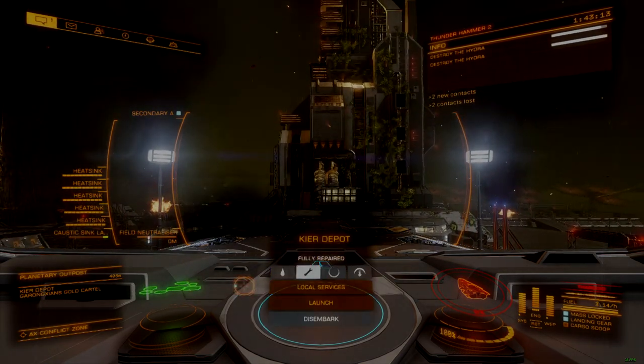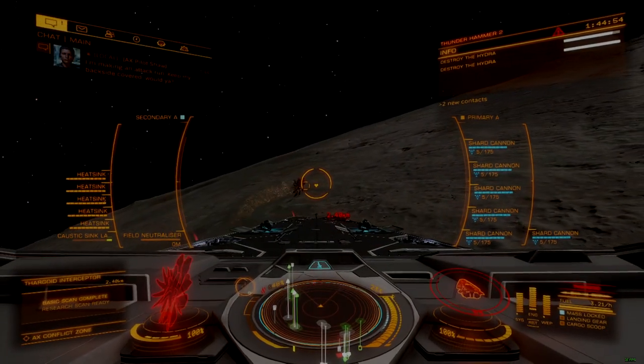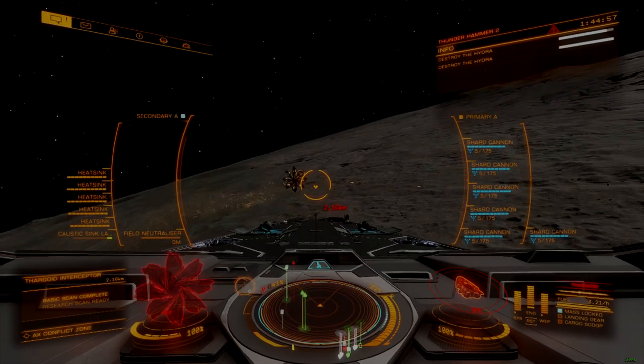Solo combat against one or more Hydra variants, without a finely tuned and min-max engineered ship, is usually not successful, regardless of skill.